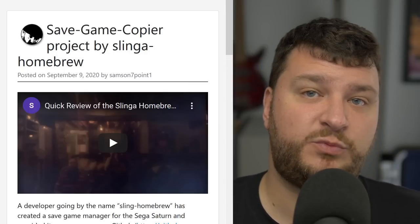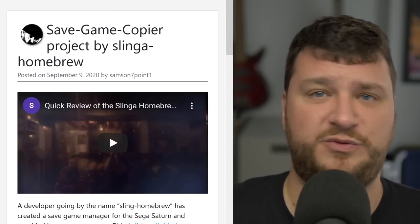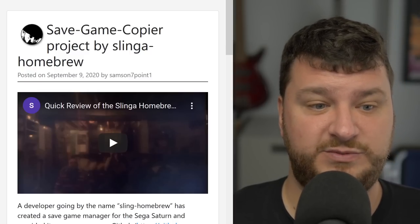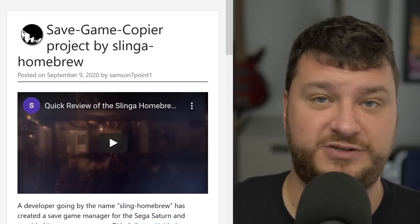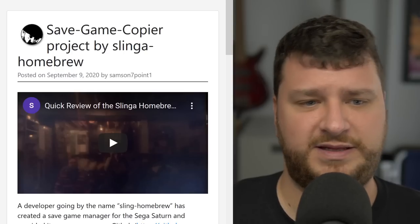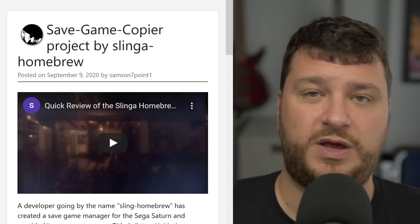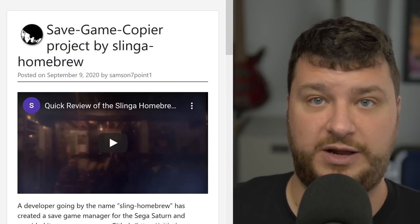Last week Samson 7.1 posted a review of the Satiator — how it differed from the beta to the production version — and I really loved it, except I had a bunch of questions about the save game manager made by a different developer. Luckily Samson was able to do a video showing how it worked. I highly recommend watching it if you're interested in purchasing a Satiator. The key point Samson brought up: if you have a dead battery in your Saturn, you're still playing with fire, because when you reset to go back into the main menu you could end up losing your save games.